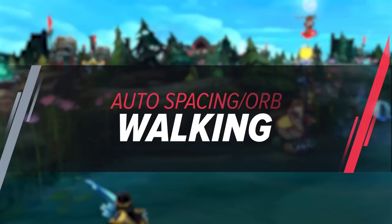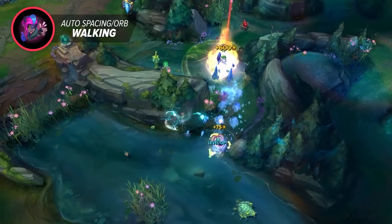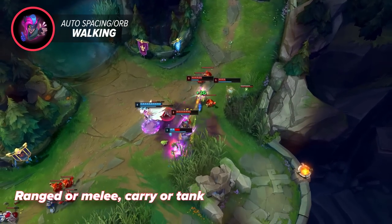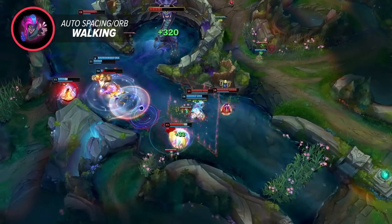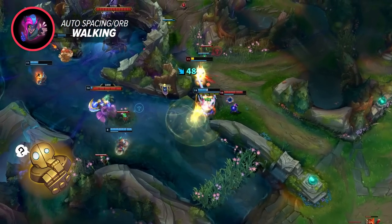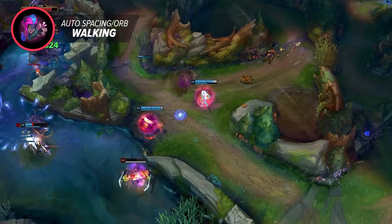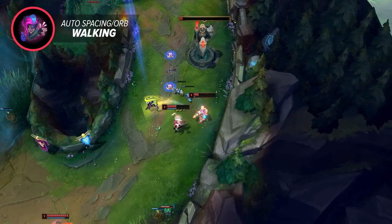The next one is a big one. Whether you call it orb walking, auto spacing, or some other jargon, being able to integrate movement between your attacks is a crucial skill that not enough people use. And it's not just ADCs that should be utilizing it — it doesn't matter if you're ranged or melee, carry or tank. Every champ can use it to help better kite or chase opponents. To pull off a perfectly smooth Space Glider 4000 you do need insane mechanics, but even very basic orb walking is something you can integrate immediately and it will make a massive difference.